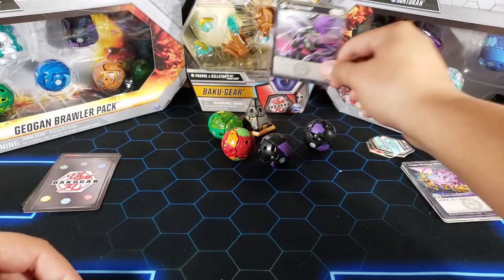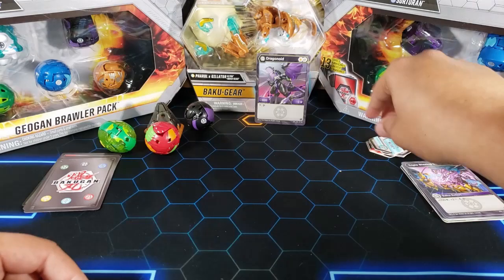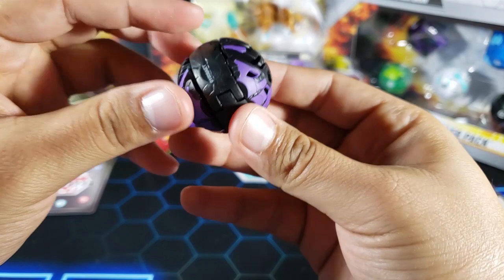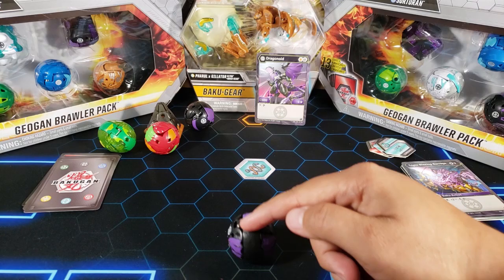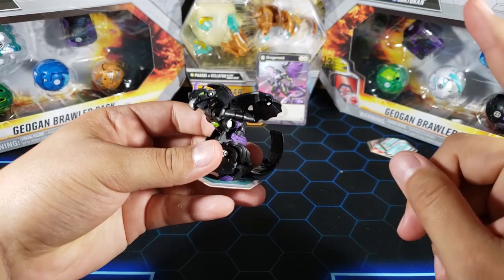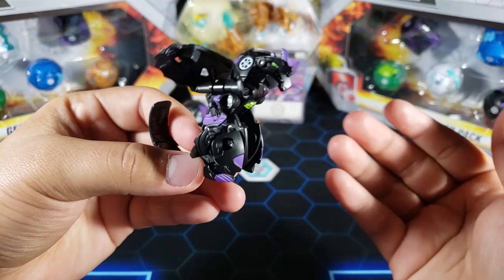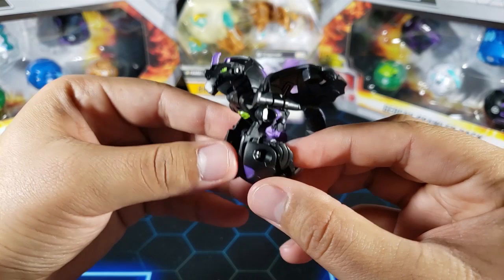Let's take a look at the actual bakugan. Here he is in ball form — you can see the wings for sure. Let's roll him onto the core. Three, two, one — bro! Very nice. In the other brawler pack I opened we had an RLS Dragonoid that looked very cool. This Dragonoid just looks really cool, I really like the design. They made him look like an ultra — he just looks big. I like this Drago, what do you guys think?